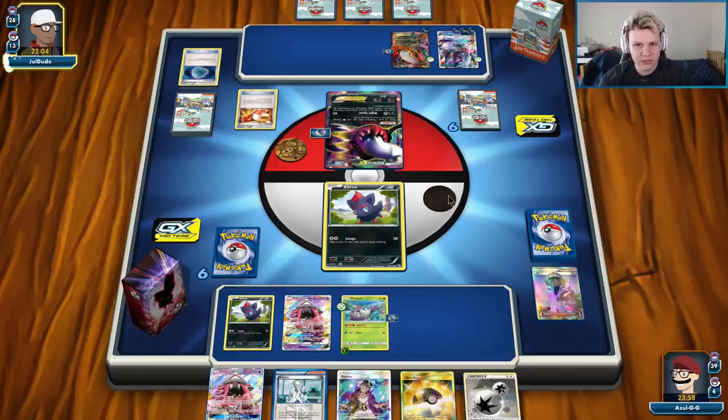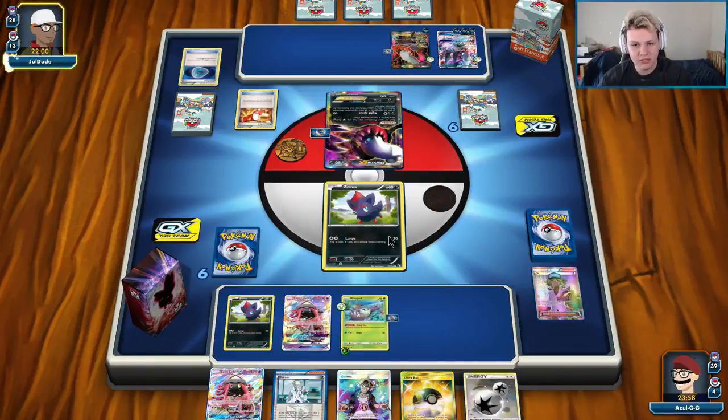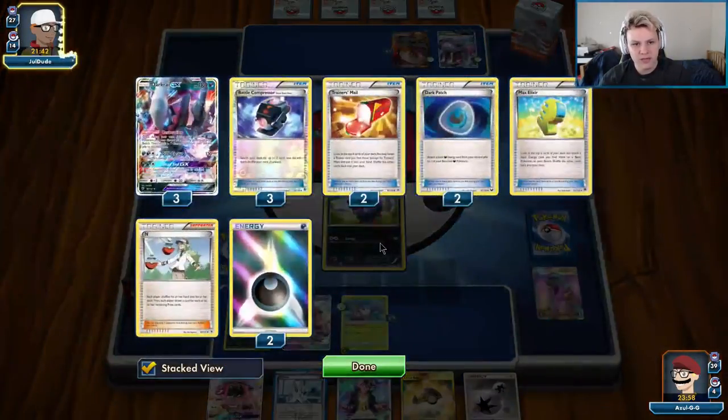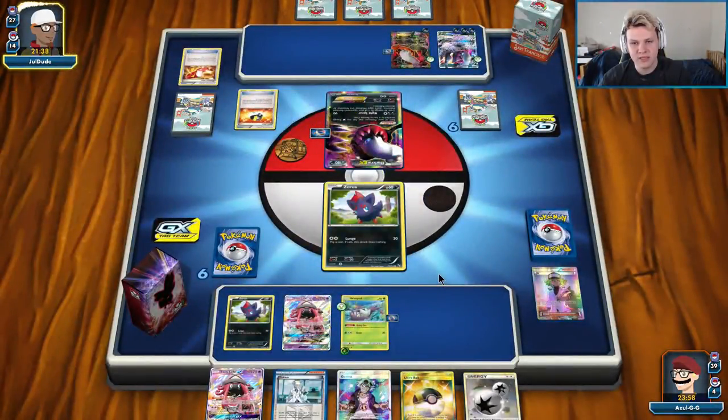I think this matchup is usually pretty close. It is kind of hard for Turbo Dark to hit the numbers on one-shotting Zorgs and Glissapods, especially if we throw an Armor Press in there at an opportune time — so it can be a little awkward for them to actually get to the one-shot numbers. It's way easier for them to get to the old numbers they used to need, which is like 180. Getting to 210 is a little more difficult for Turbo Dark — though not when you play four Darkrai GX, that definitely helps a ton.